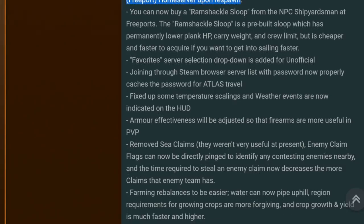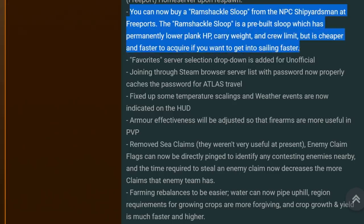You can now buy a ramshackle sloop from the NPC shipwrights at free ports. The ramshackle sloop is a pre-built sloop which has permanently lower plank HP, carry weight, and crew limit, but it's cheaper and faster to acquire if you want to get into sailing faster. This is huge news — it's exactly the kind of criticism people were leveling at Atlas: rather than being a game about pirates and sailing, it felt more just like ARK. This means people can really get out to sea quicker.